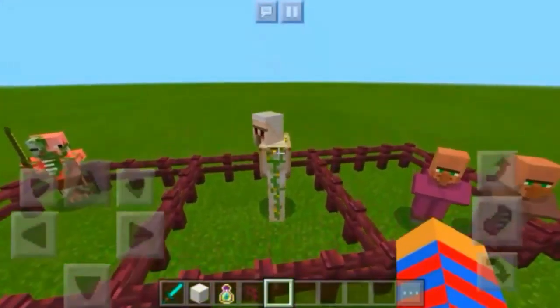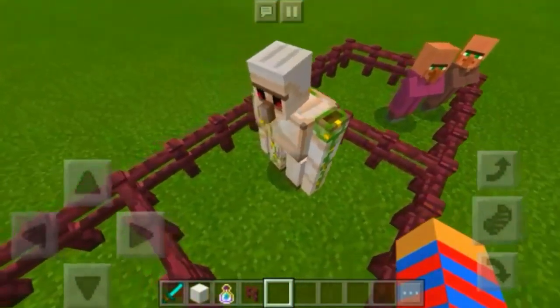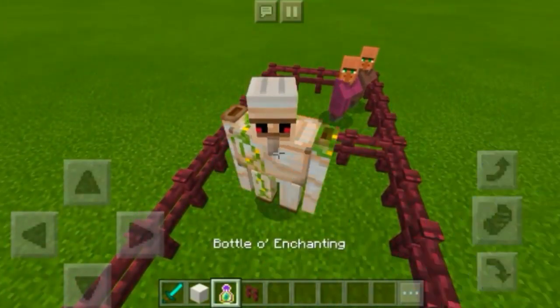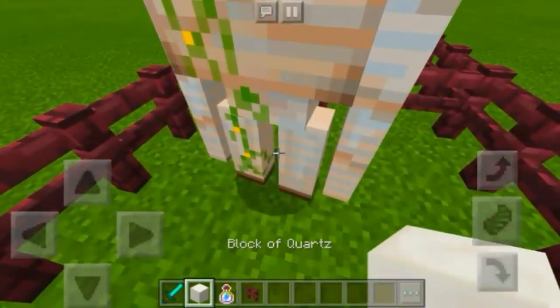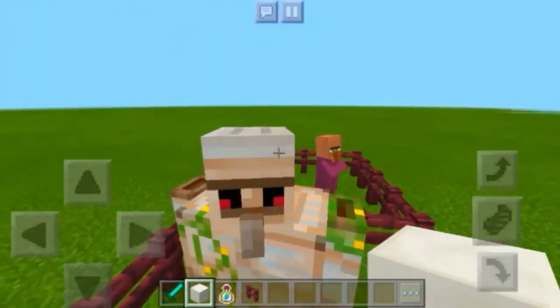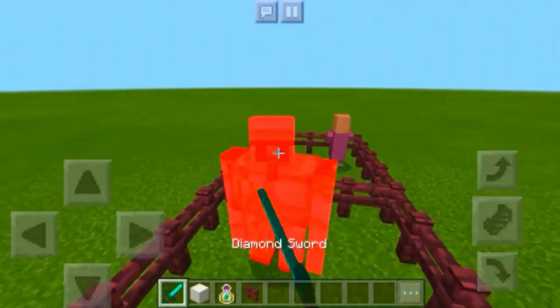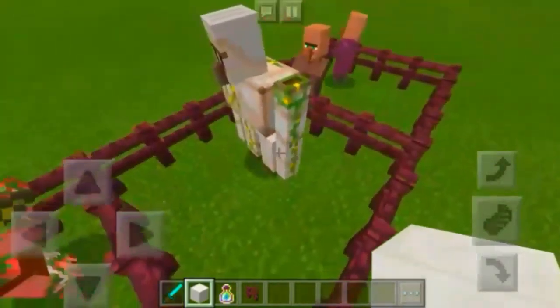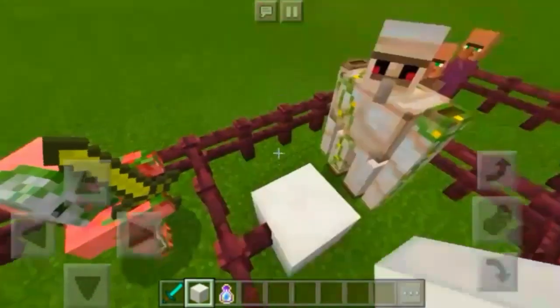Over here we have the iron golem. Now usually if we hit him, he can't regenerate. So we feed him a block of quartz to make his hearts go up. Yeah, you can heal iron golems with a block of quartz, which is really really awesome.